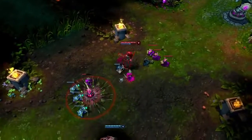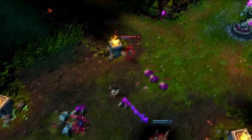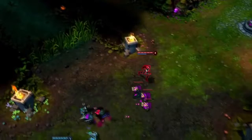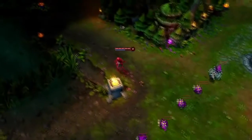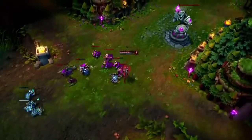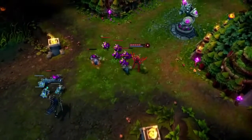With early points in Deadly Bloom and Rampant Growth, Zyra can choose to quickly push her lane by sprouting a Thornspitter and using its added damage to clear out minions. Additionally, she can watch for ganks by planting seeds near potential gank paths. Early game, Zyra's plants make her one of the game's best duelists.